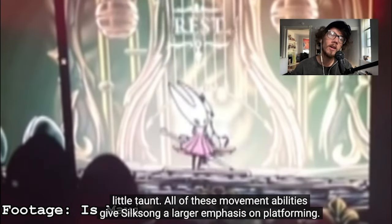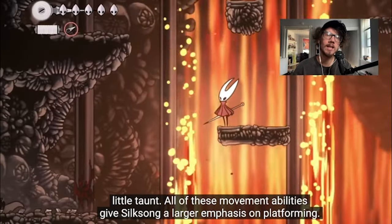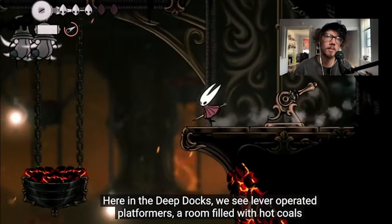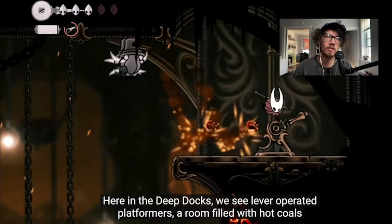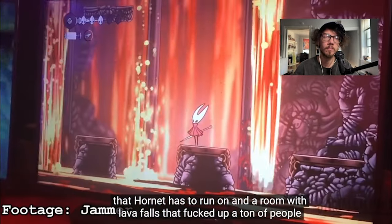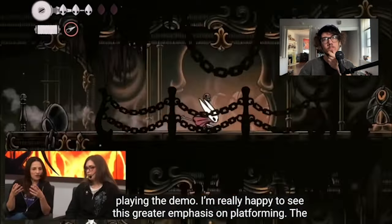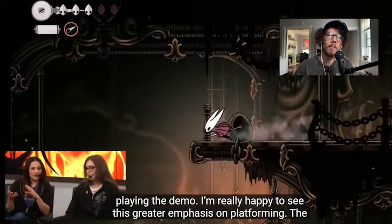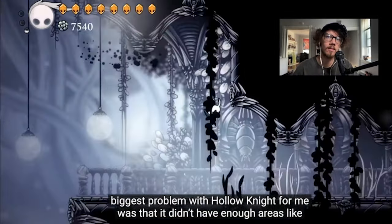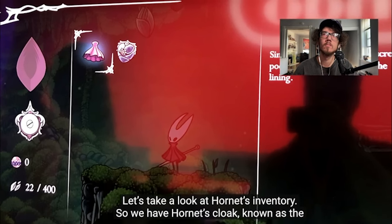I wonder how many spots in the map are going to be locked away — what abilities will it take to access them? Is it going to be more like a room mechanic? There's a room with lava falls that messed up a ton of people playing the demo. I'm really happy to see this greater emphasis on platforming. I hope there are more areas like the White Palace.